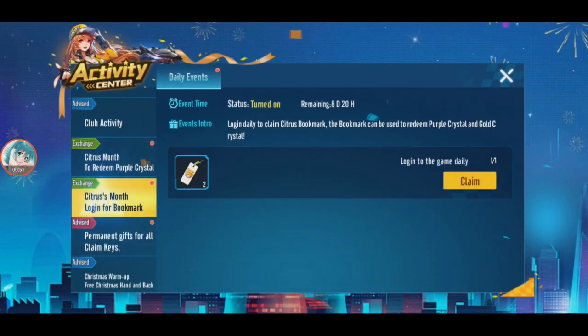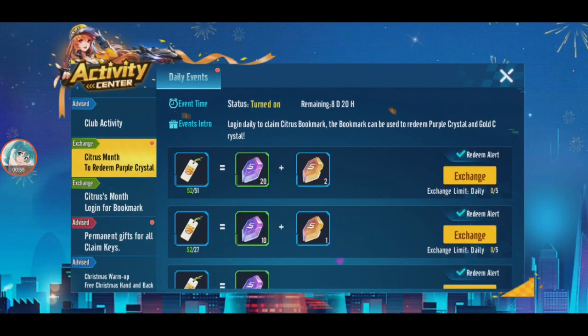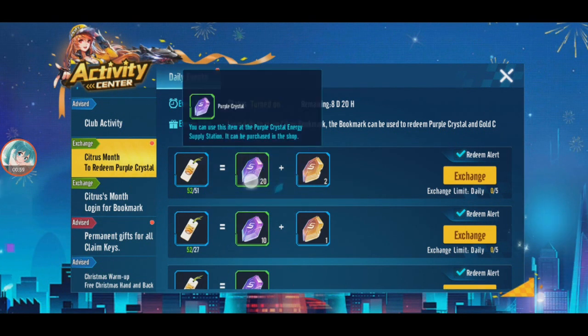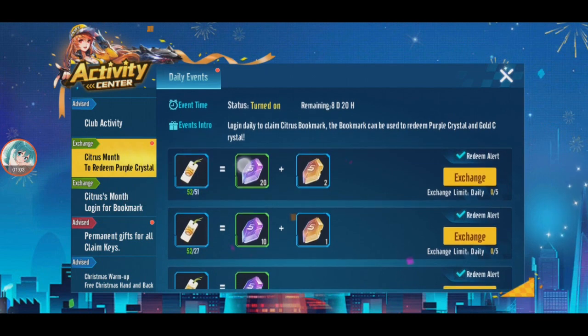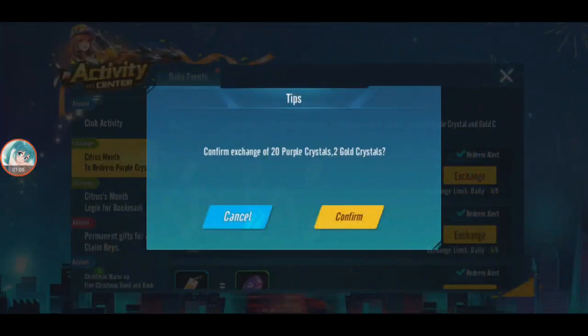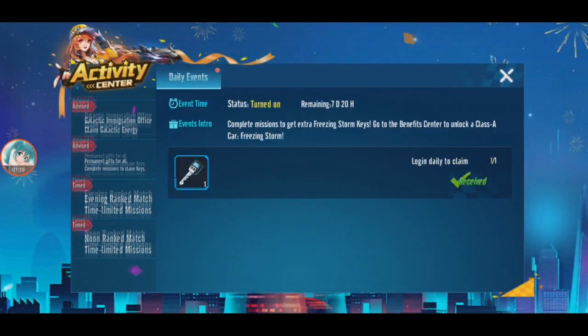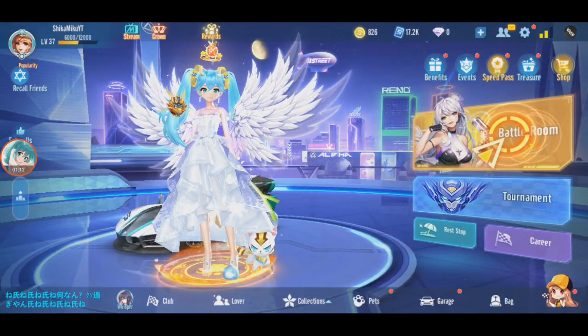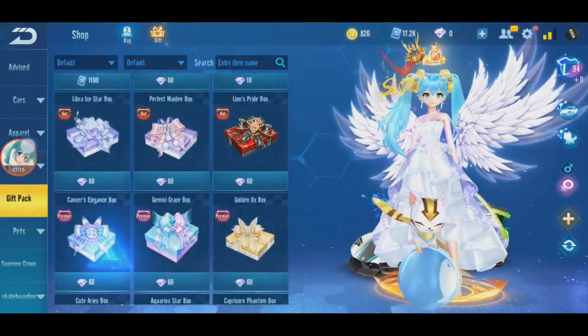So yeah, this is what I want to do — this citrus bookmark. I have 52 collected, so I can exchange for 20 purple crystals and 2 gold crystals. That's something. 20 is kind of a lot, you know. In Speed Drifter, 20 is like oh, you can just buy it. But in here, 20 is like, how many?